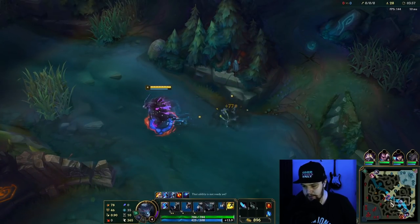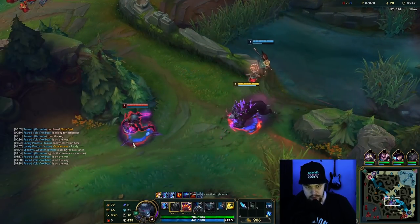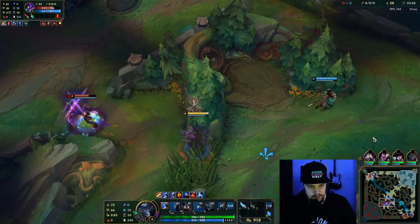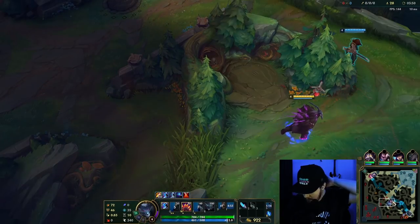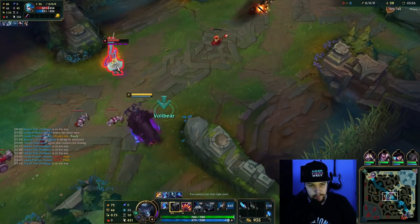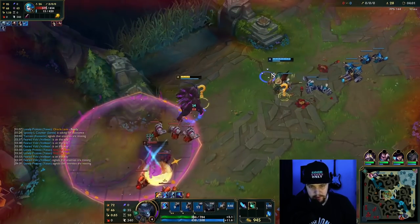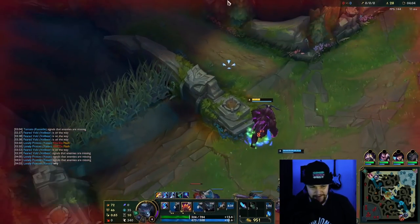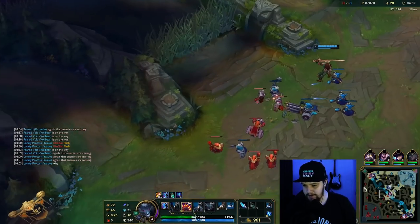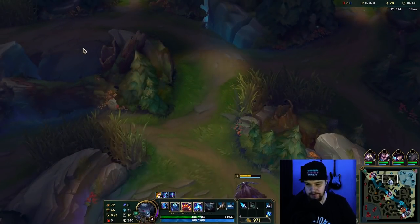You want to max Q first because it's going to give you the best and fastest gank opportunities. Going to go for this guy — trading flash for flash with the jungler is okay. Why is my Yasuo leaving again? Interesting — she walked up all the way to this point and he dashes out. I could always catch with thunder. She doesn't have flash either, so she would have died.